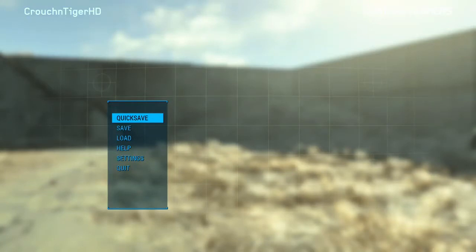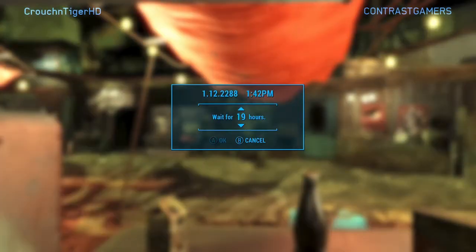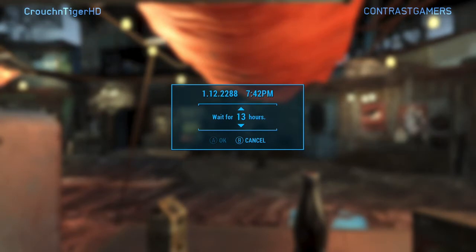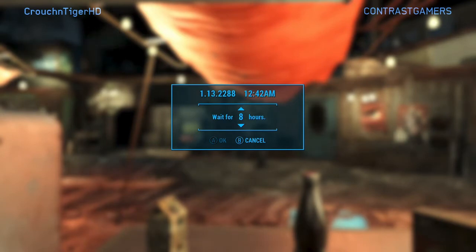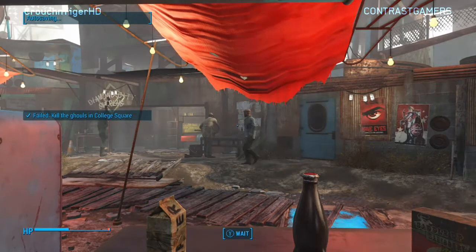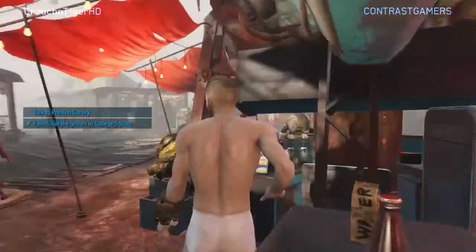I'm going to get into a little glitch here. This is how I was able to get the materials to rebuild Fort Independence. Normally you wouldn't be able to do so because concrete is a huge item for rebuilding and it's kind of rare to find. You can get it from destroying concrete blocks or getting bags of cement.